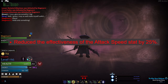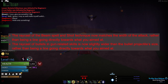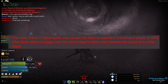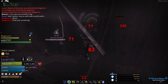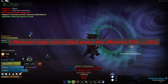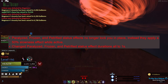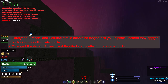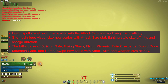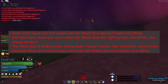Attack speed is now 25% less effective. Adjusted the raycast of the beam spell, bullets, and gun-related skills. Blast spells will now explode if their clash hitbox touches a player or NPC. Reduced magic basic attack power stat efficiency from 50 to 25%. Removed the knockout mechanic that certain grab abilities used. All stuns no longer lock you in place; instead they apply a 50% slowness that lasts for 1 second.